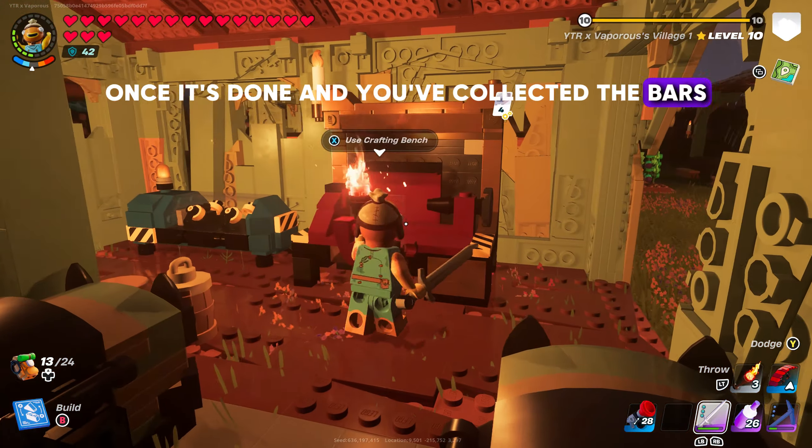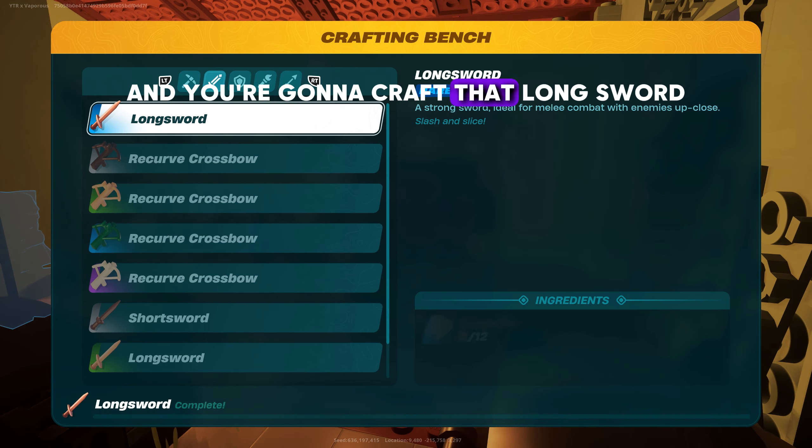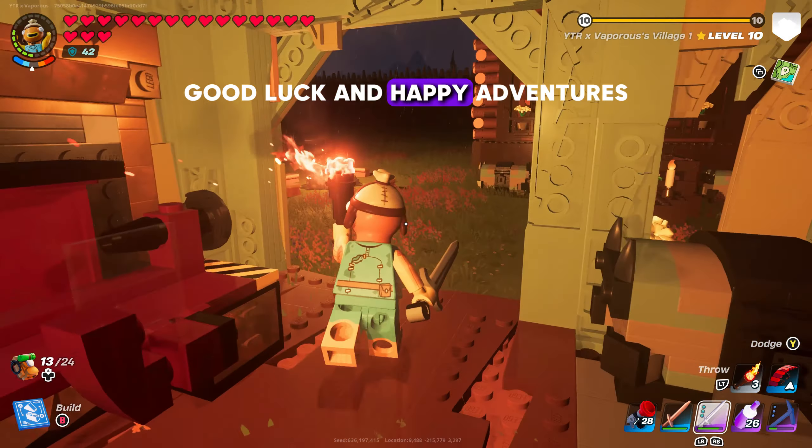Once it's done and you've collected the bars, you're going to head over to your crafting bench — which you have to have at least a rare version of — and you're going to craft that longsword. Good luck and happy adventures.